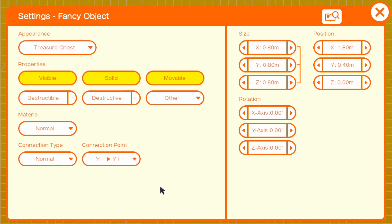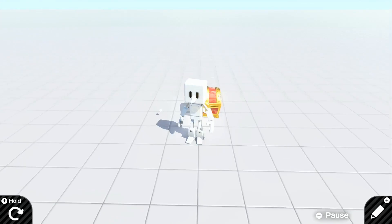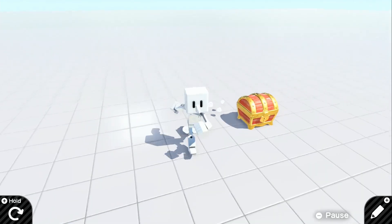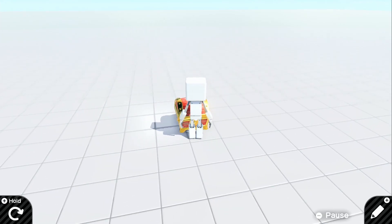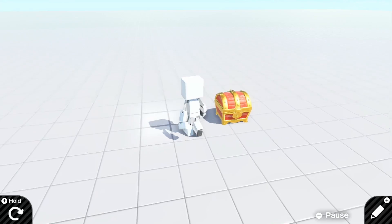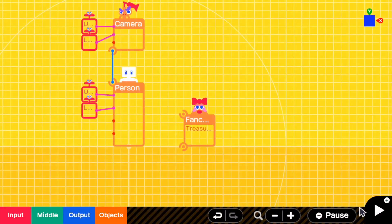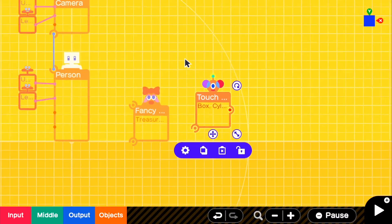For our treasure chest we're going to not make this movable and we're going to have everything selected just as is. So if we go in the game we have our treasure chest and if we go up to it nothing will happen. So what we want to happen is when we hit it or when we go up to it, it will break and drop tons of different items. So what we need first is objects, sensors.